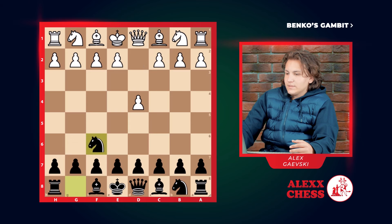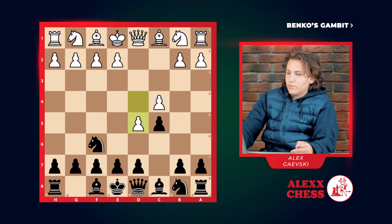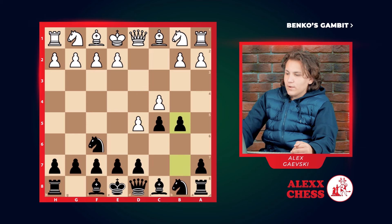D4, Knight F6, C4, C5, D5, and after move B5, this is already called the Benko Gambit.